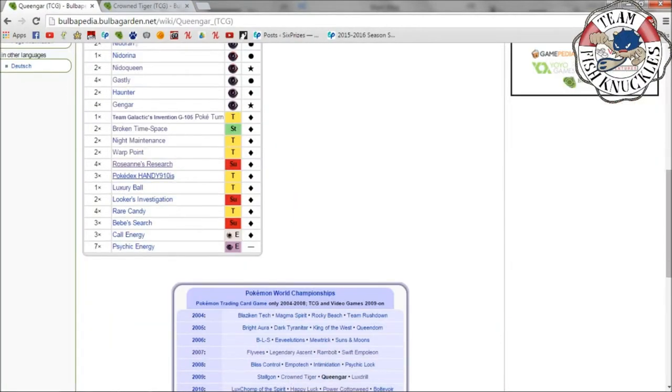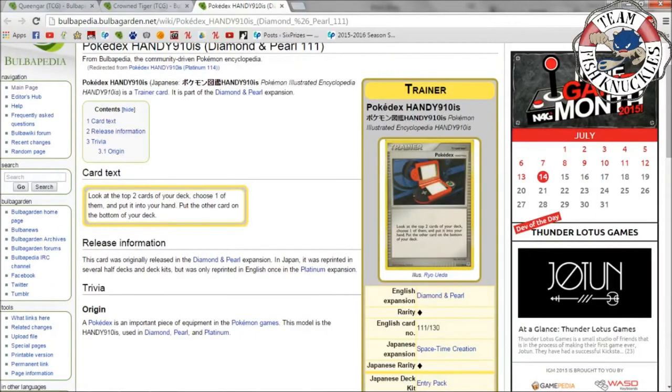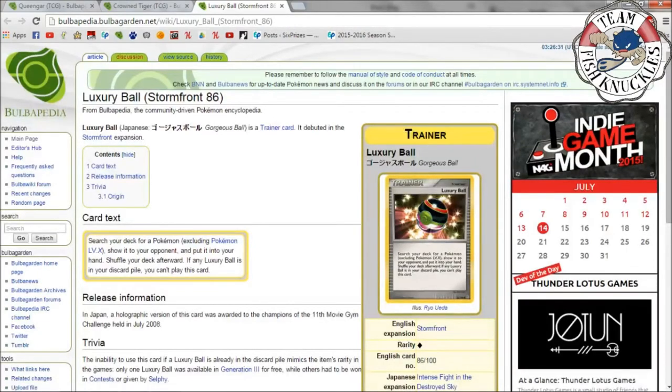Pokédex — the handy 910is version — says look at the top two cards of your deck, choose one and put it in your hand, put the other on the bottom of your deck. It's kind of like Acro Bike except you don't discard. One Luxury Ball: search your deck for any Pokémon excluding Pokémon Level X, show it, and put it in your hand — but if any Luxury Ball is in your discard pile you can't play this card. Some decks play two so you draw into it early, but once it's in the discard you can't reuse it. It's kind of like the Master Ball we have now.